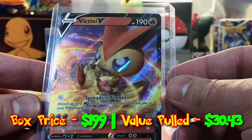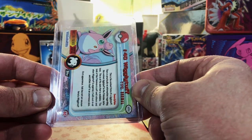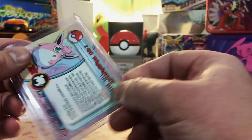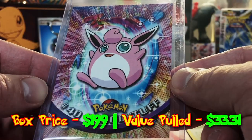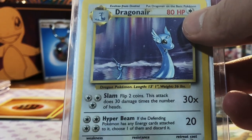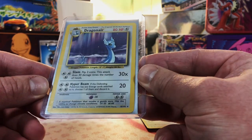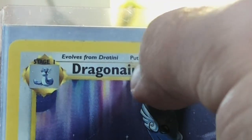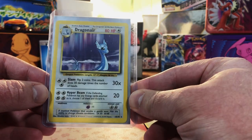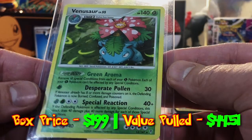Now for our raw cards. First up: a Victini V — not sure what set. We got a Topps card — a Topps Wigglytuff. No holo, just a normal Topps Wigglytuff, but this looks pristine. I love the Topps cards. And a Base Unlimited Dragonair — it's jacked up with a big dirt spot, but I'm a vintage guy, I don't care. Looks good to me. Next: a Venusaur non-holo rare from 2009 — not sure what set, I've never seen this Venusaur.